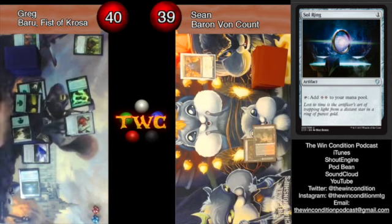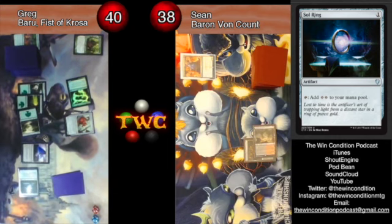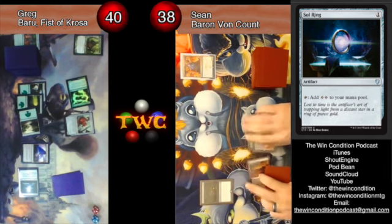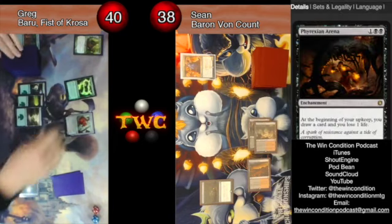Steel Squirrel says whenever I roll a die it gets +X/+X where X is the result of that die, or a d6. Pay five and roll a d6. I did a lot of research — a d6 is not represented in the rules as being one through six. The only reference in the comprehensive rules is the planar die.